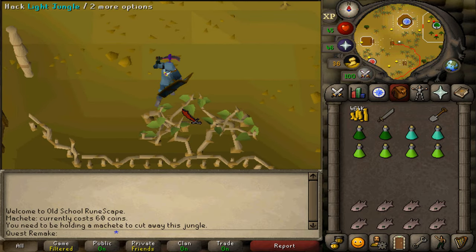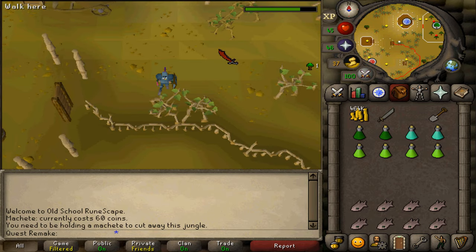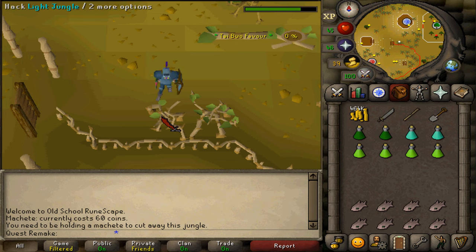There are three kinds of jungle: light, medium, and dense. The fastest ones to cut with the fewest NPC spawns are the light jungle, which also makes the chance of getting a gout tuber a bit faster. If you do not want a gout tuber, you will still need to chop down at least one light jungle until you have about three spars.